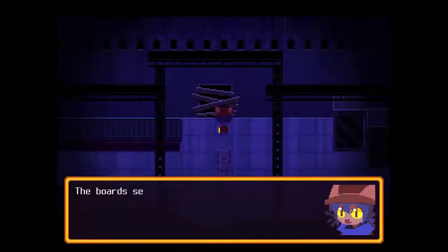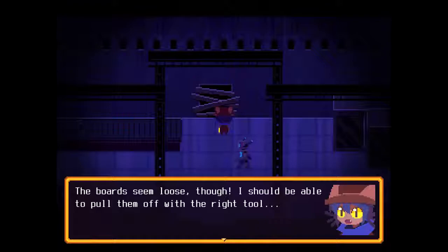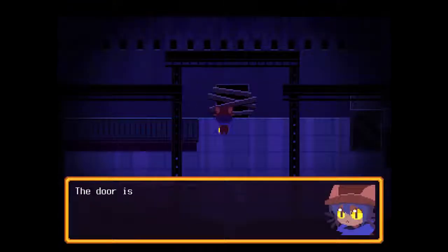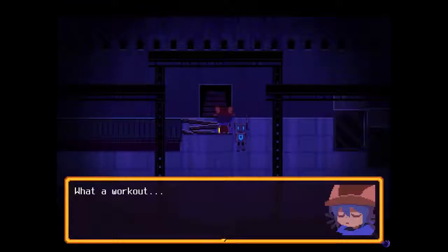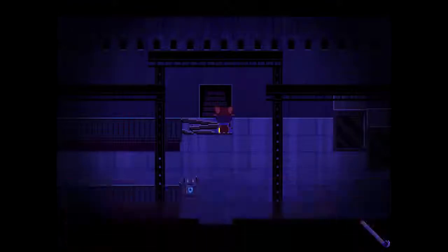The door is all boarded up, but the boards seem loose — I should be able to pull them off with the right tool. As soon as I saw this I just wanted to click on it and crowbar it, but they just had to go and be all obvious about it. Not that I'm complaining. Good thing I kept this crowbar. It's a little too much — it's hardly even a puzzle game when they're being this obvious and literally telling you every step of the way.